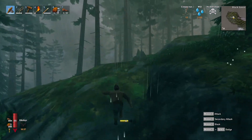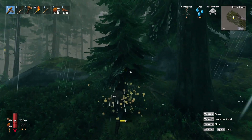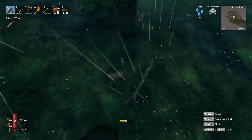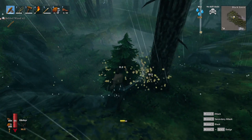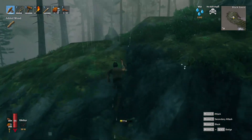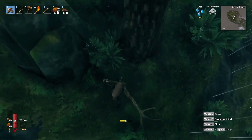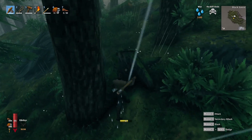The whole goal of the episode was to get surtling cores so we can make a charcoal kiln. The problem is I had to run all the way across the map just to find one of these burial places. I've been searching for maybe an hour in real life, and finally just found one. These surtling cores are not easy to find — they are a precious commodity.